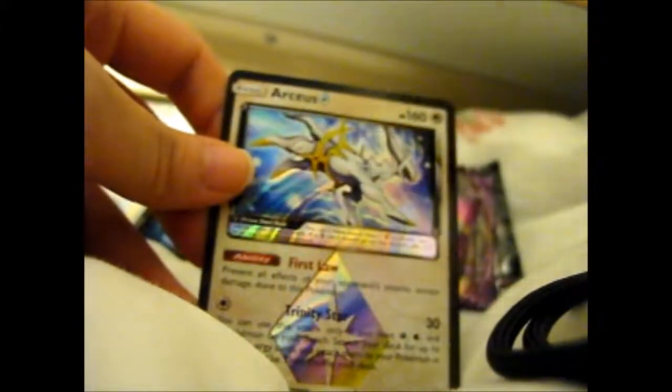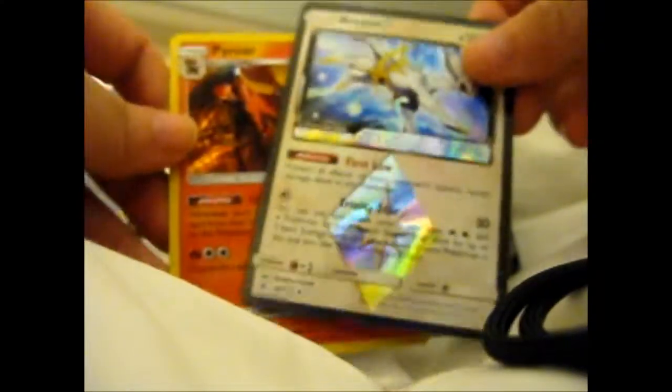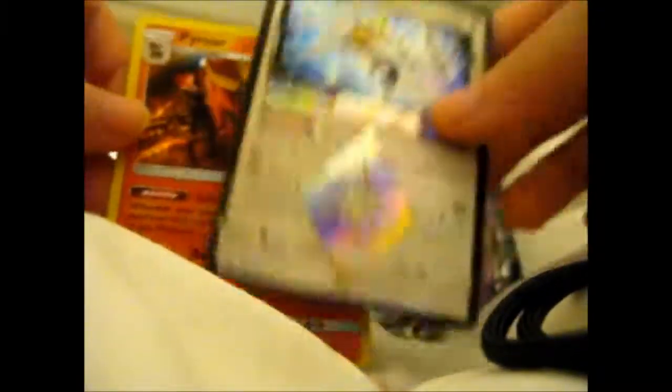Magnemite. And Arceus Prism Star — awesome! And we've got a Pyroar, so it's a double whammy. I can't remember if I actually have either of these, but if I do they'd probably go in my Instagram sales.